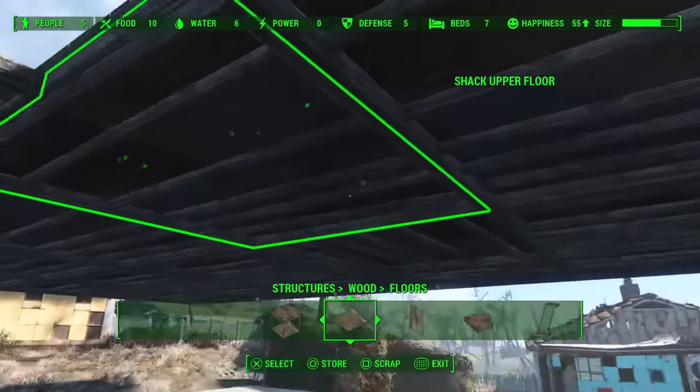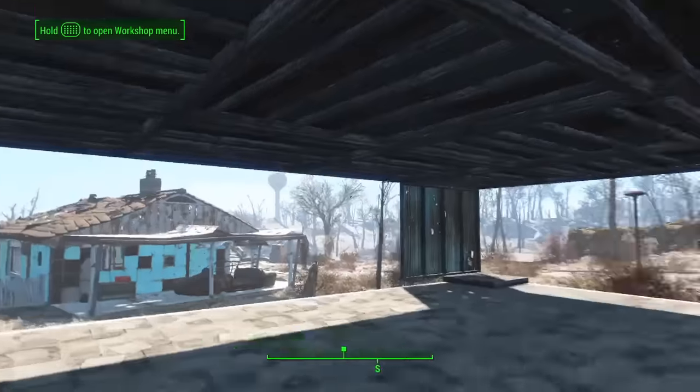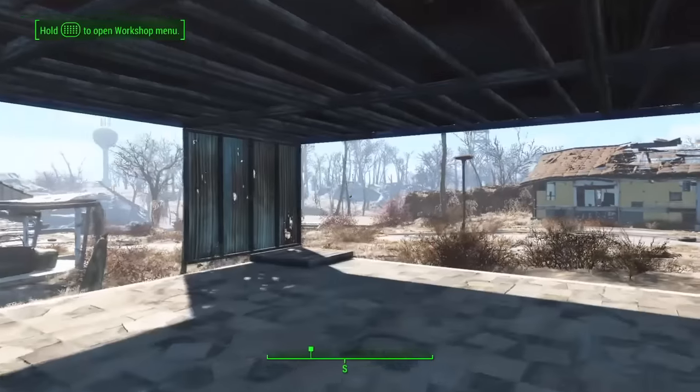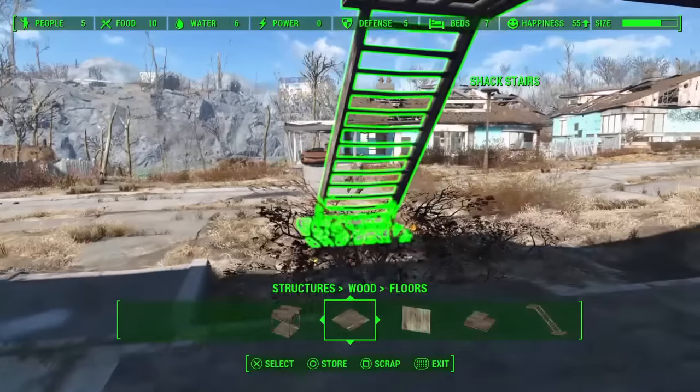So now we've got a really nice tight ceiling. Hardly any light gets in — definitely no rain is going to get in. So you can go ahead and remove the ladder.